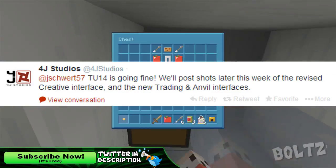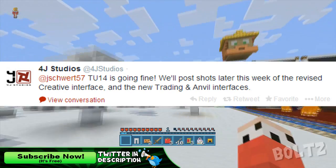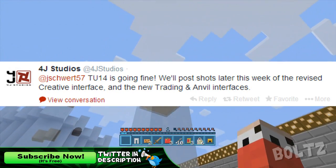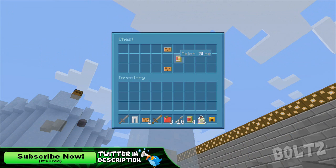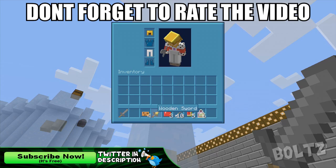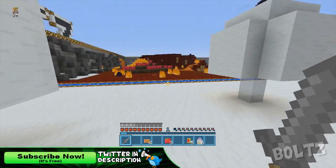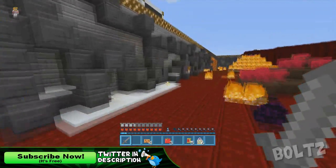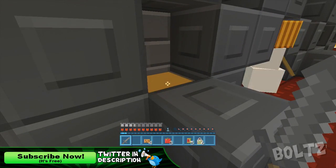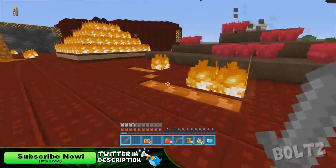It says: TU-14 is going fine, we'll post shots later this week of the revised creative interface and the new trading and anvil interfaces. TU-14 is the code name for the next update on consoles — PlayStation 3 and Xbox 360 — and later it'll also be on Xbox One and PlayStation 4. It's called TU-14 on the Xbox version; on PS3 I'm not exactly sure, like 1.8 or 1.08 or something like that.